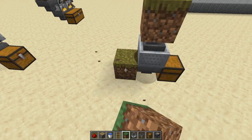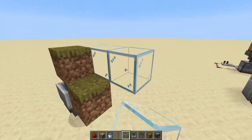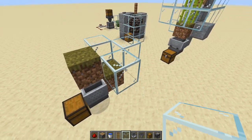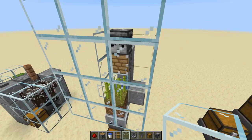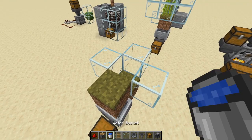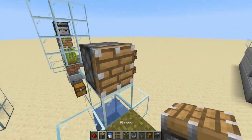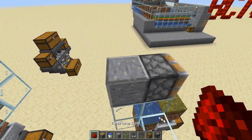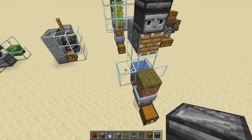Keep one block because that's where your water goes. I'll use glass so it's easier to see. Surround it — you don't need the corner blocks but they help prevent the piston from glitching sugar cane through occasionally. Put your water on top of that block, put a solid block on top of the water, then put your piston on top of that. In the back you need a solid block — not glass — then redstone dust, then the observer placed so the signal comes out the back.